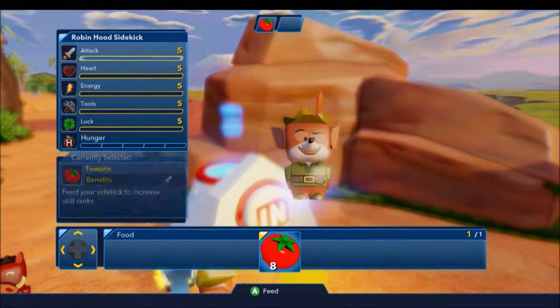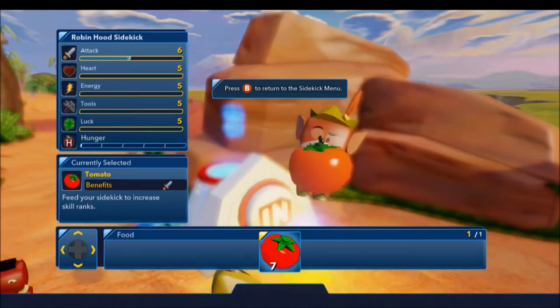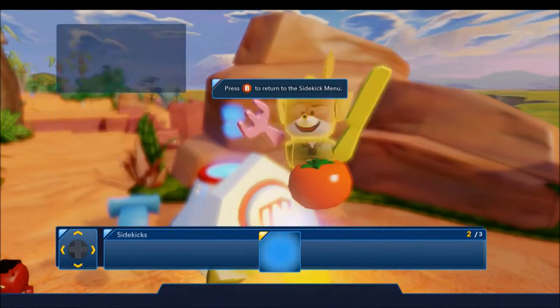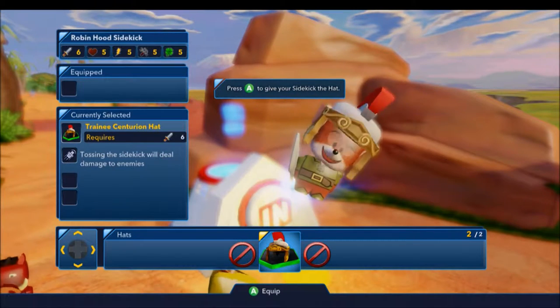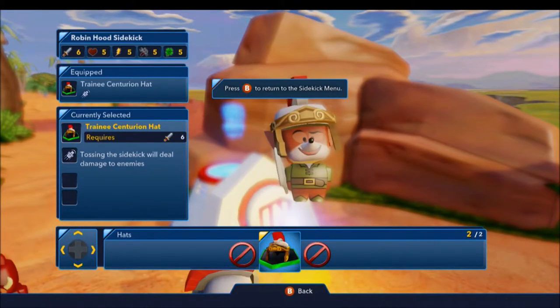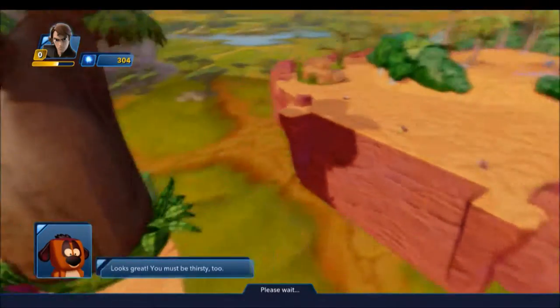Food will improve your sidekick. Here you can feed your sidekick different types of food. Your sidekick is now permanently more powerful. To give your sidekick a new weapon, hats give your sidekick special abilities. This hat allows you to attack your enemies by throwing your sidekick.